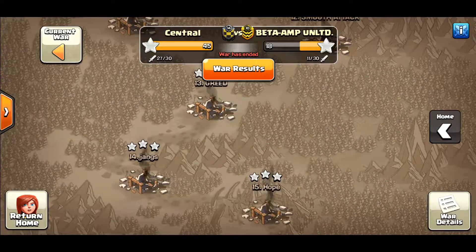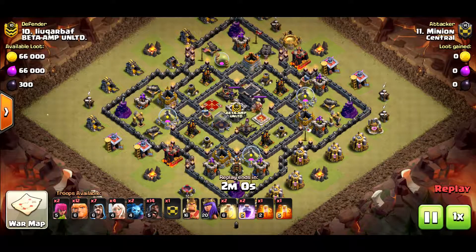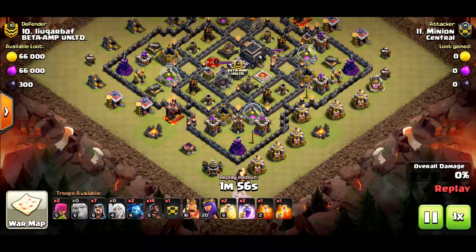And we're gonna go to number 10. Minion going in with the HGHB attack. He's coming in from the bottom with the giants and the healers behind it.